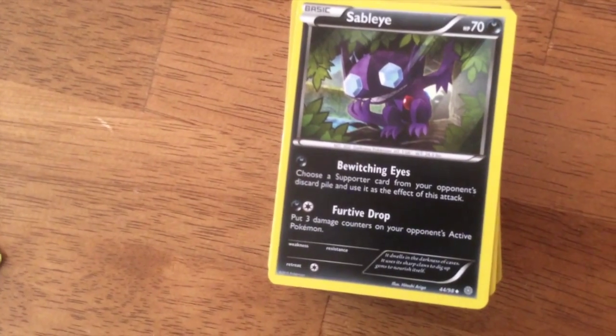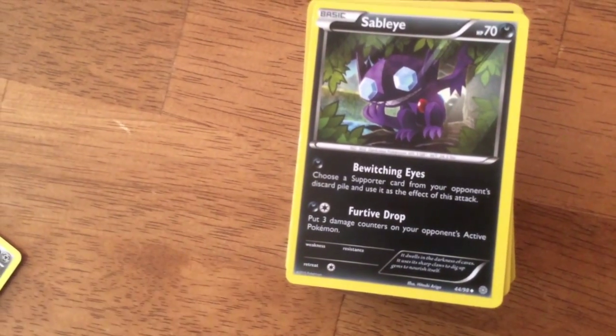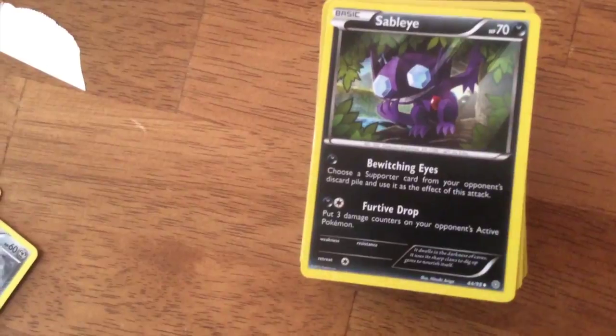Sableye — its attack lets you use a supporter from your opponent's discard pile as his attack, so that's pretty good if they've got a strong supporter in their discard.